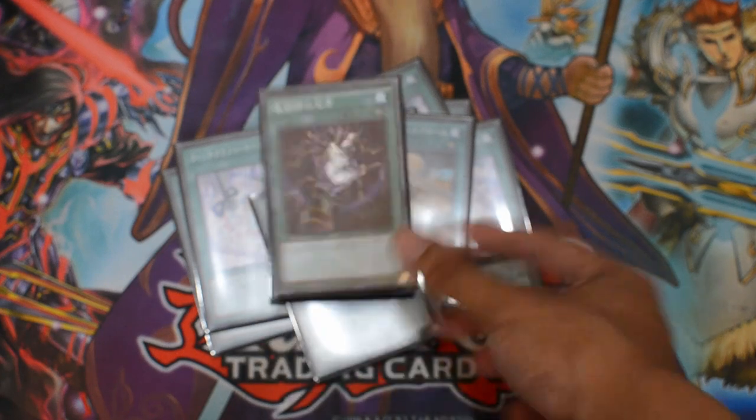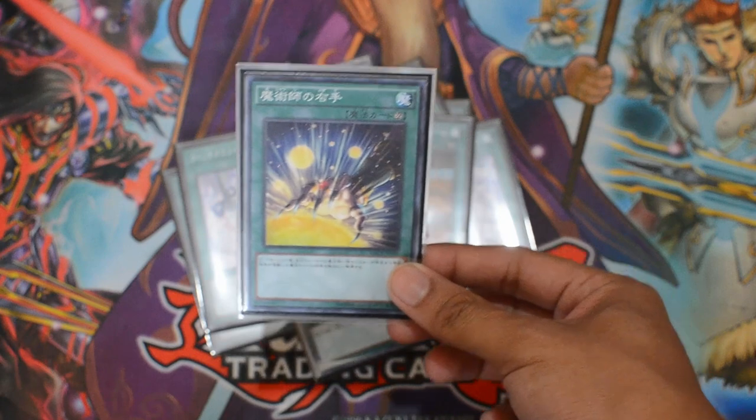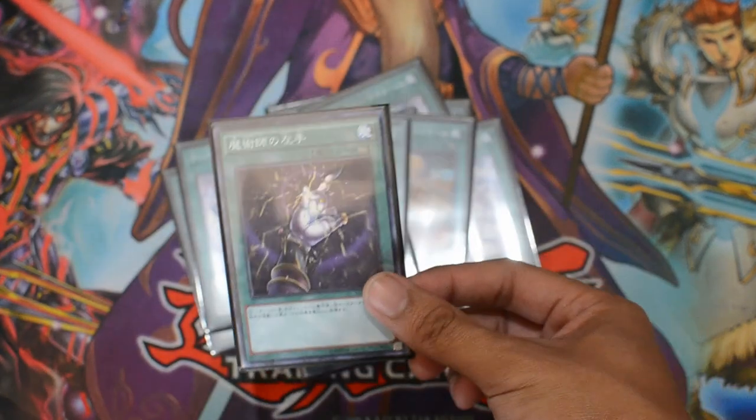You can also run the Right Hand instead. The Right Hand negates and destroys the first spell card that your opponent uses, while the Left Hand negates trap cards.